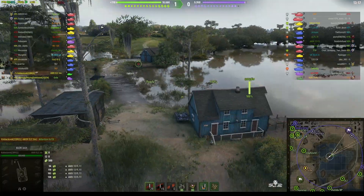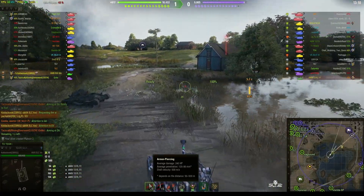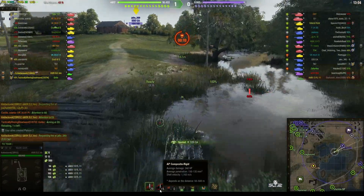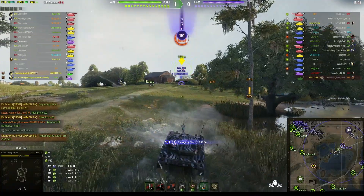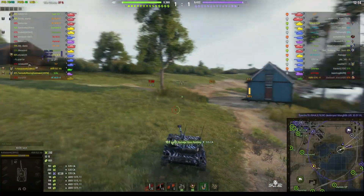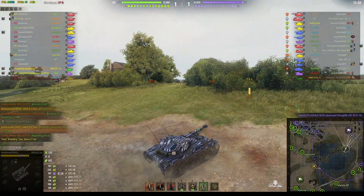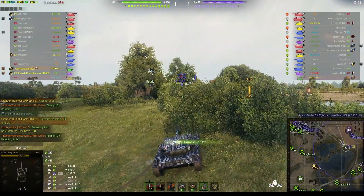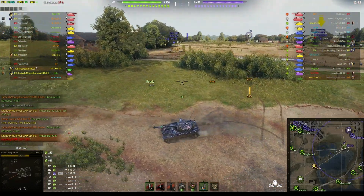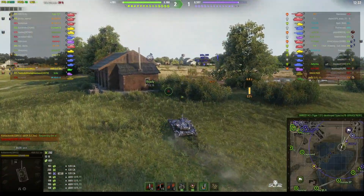This version of the AMX ELC has the 90 millimeter gun, capable of 240 alpha damage and 120 millimeters of penetration, with premium rounds capable of 150. He's been spotted by that bathtub who's hit him with a 75 millimeter gun - not the 90 millimeter. He only took 161 hit points of damage, which might actually be the 17-pounder rather than the 75 millimeter. He now knows where the bathtub is.